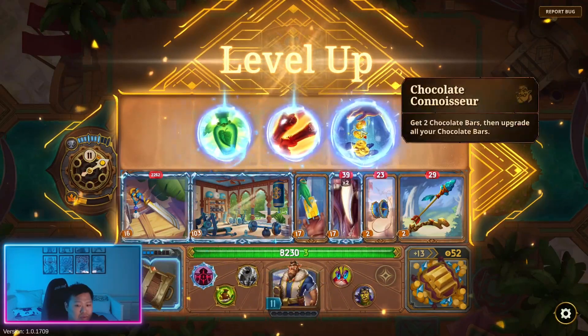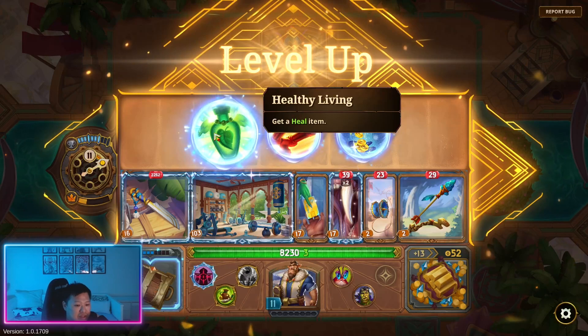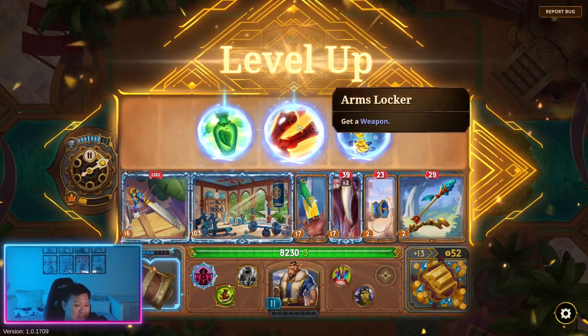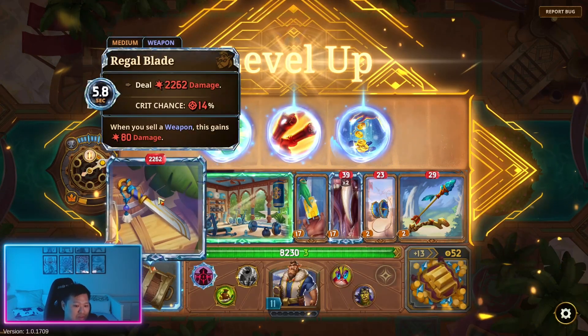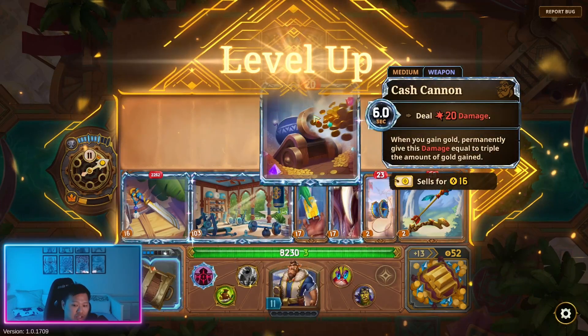Get a weapon, get chocolate bars. A heal item might be nice at this stage of the fight, but we don't know what heal item we're going to get — so I'm actually just going to get a weapon. The weapon's going to be beneficial in terms of giving us damage, health and all that. We've got a cash cannon which also sells for quite a lot of gold too.